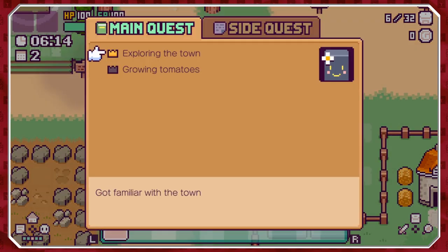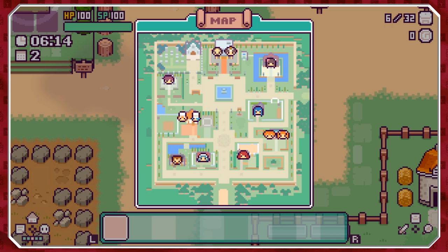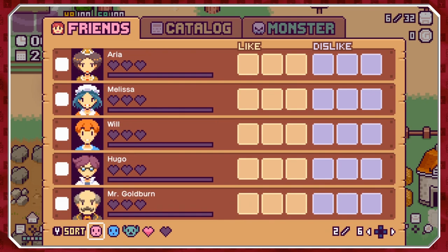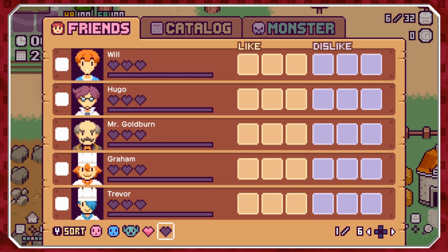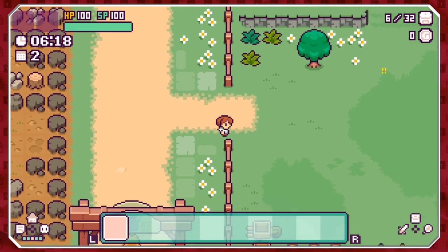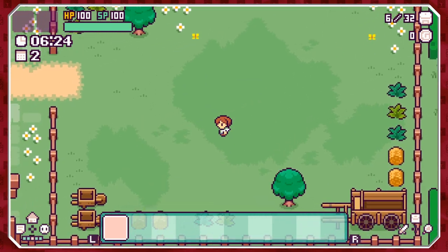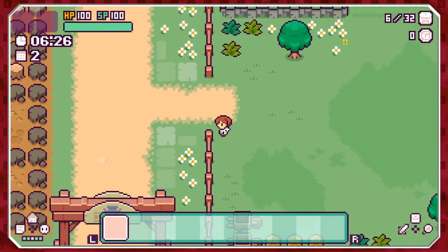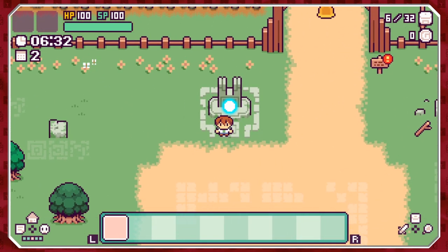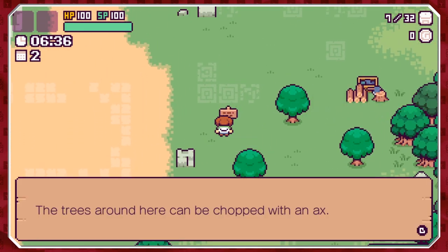There are side quests as well, lovely. There's a map of the town with people's locations, and there's a relationship system — that's going to be very nice. I feel like this game is going to have much more depth than I presumed. Where the hell is that tomato shrine? Oh, look — there it is. So when they say north, they actually meant south.